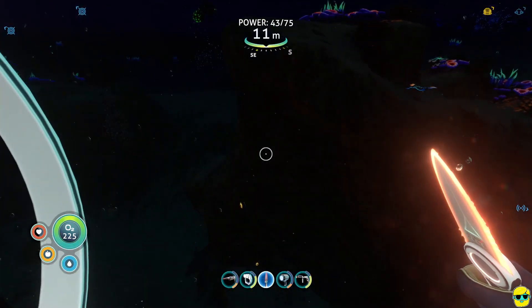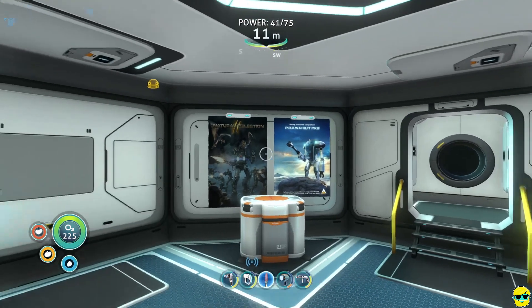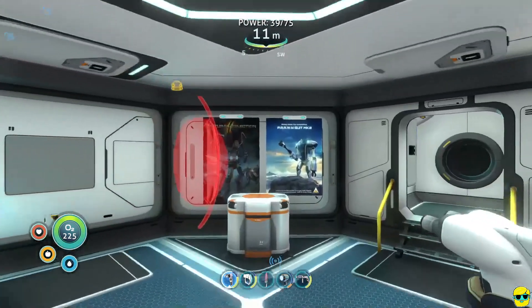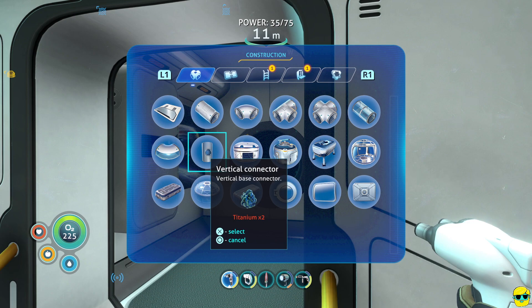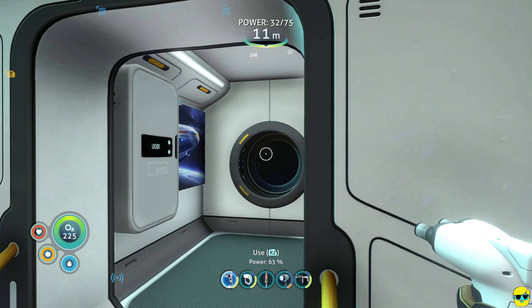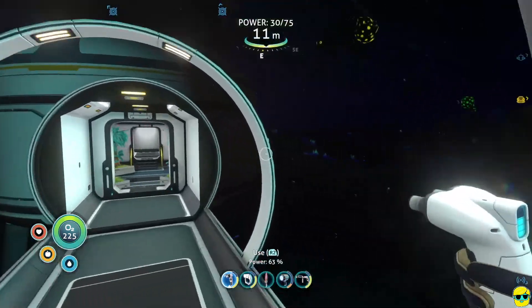Where do I want to build a moon pool? I need enough space to pull into it — over there looks fine. Let me get my habitat builder ready. Let me build just a compartment. This is called a compartment — I call it a tunnel or a hallway. There's also a vertical connector, a T compartment, and an X compartment. I'm going to take out all of my titanium and start going to town. I have a compartment going this way, so I'm going to build the X compartment right here.